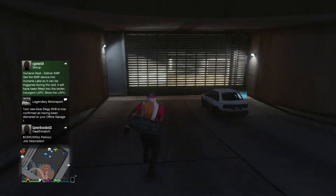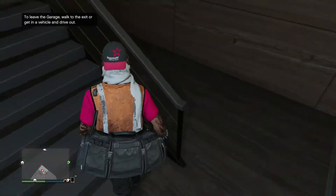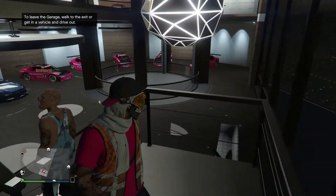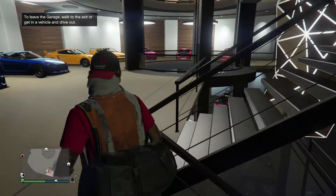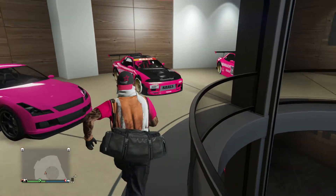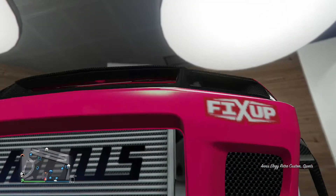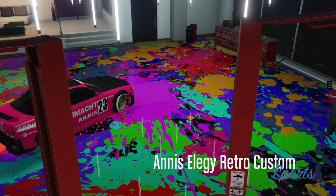Once you get the notification that the Elegy has been delivered to your garage, go inside your garage — make sure your friend stays in there too. Go to your second floor and go to slot eight, and if done correctly you will see that you have a new Elegy Retro Custom. But you are not done yet. If you try and swap sessions or anything, one of the Elegy Retro Customs will just turn back to a normal Elegy. The way to fix that is to put any custom plate on the Elegy Retro Custom and it will stick — you'll be able to keep it forever and it won't change back. So go down to your mod shop and put on any one of your custom plates, and do this on both of your Elegy Retro Customs.